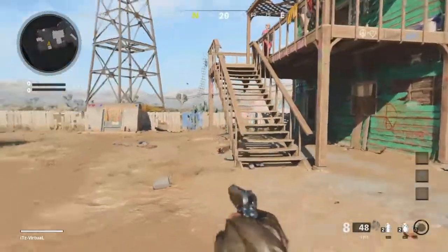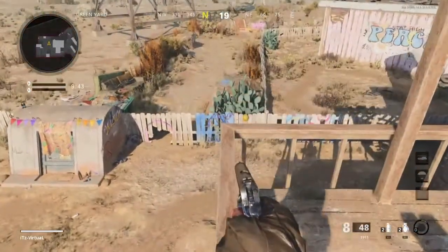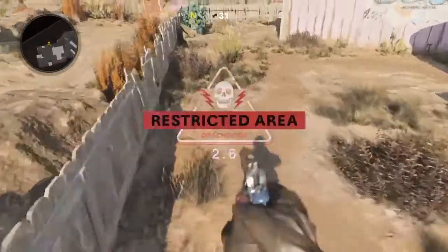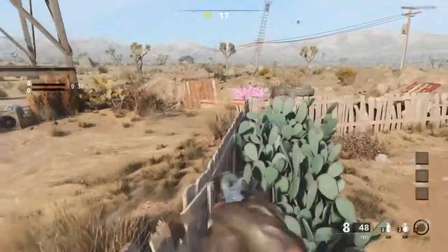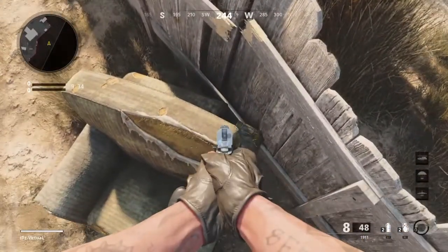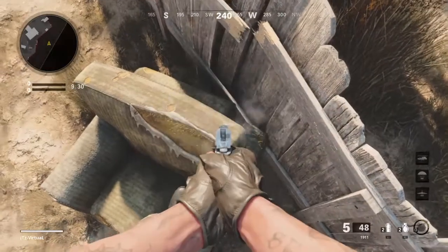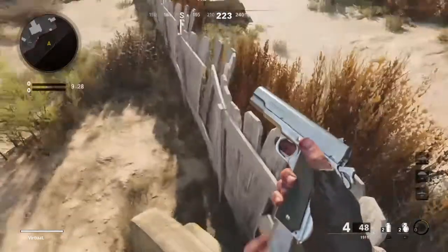What's up YouTube, it's Virtual bringing you a super simple and easy out-of-map on Nuketown. You're going to come to the spawn, climb these steps, and do a simple strafe jump. As soon as you jump over, you're going to mantle the fence and keep going forward, or you're going to run into a death barrier. Make sure you keep running forward up to where the sofa is.